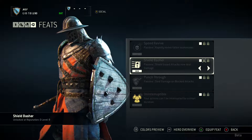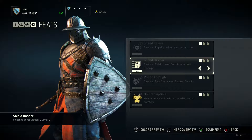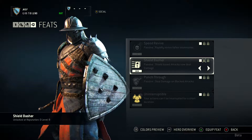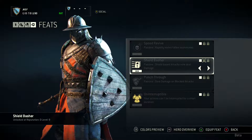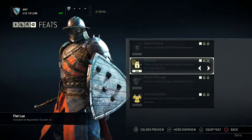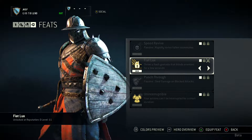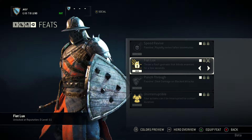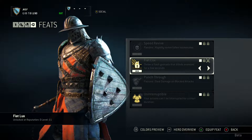Next is Shield Basher: shield-based attacks now deal damage. That's really good because when you use your shield you can knock enemies back — and you can knock them off buildings with it. So if you're fighting near a ledge, it's quite a useful move. A lot of classes do something similar, but the fact that your shield can deal damage makes it quite dangerous. And finally, Fiat Lux: throw a flash grenade that blinds enemies for a few seconds. Anything that can stun your opponent for a few seconds is beyond useful.